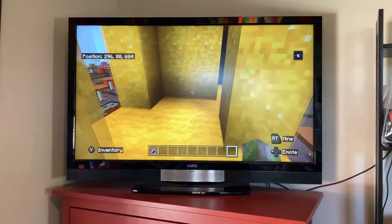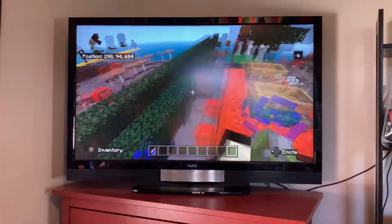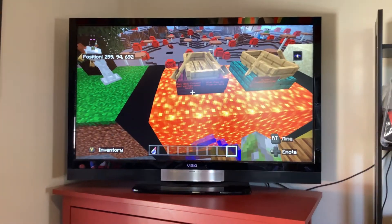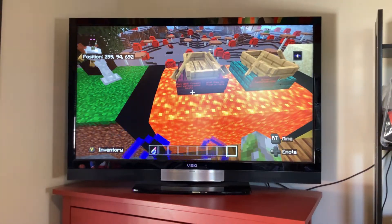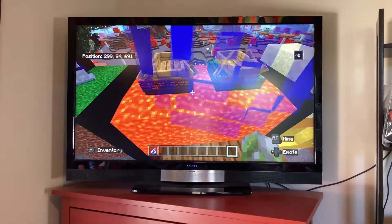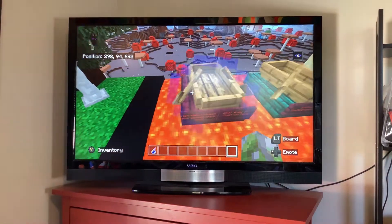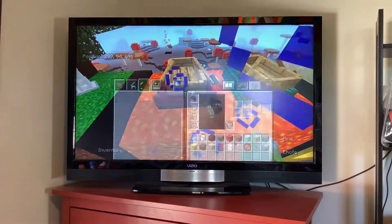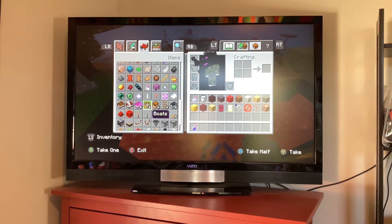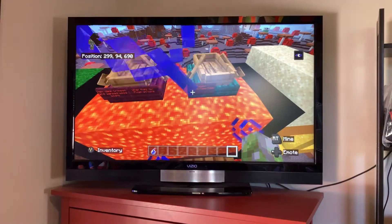Okay, the next one is built by me again. An item idea, which is crimson and warped wood boats. Basically they're just like the Striders except they're just an entity and not a mob, so they float on lava. It's wood boats because, guess what? Crimson and warped boats don't exist — which they should make that a thing. Builder: the Red Tiger.